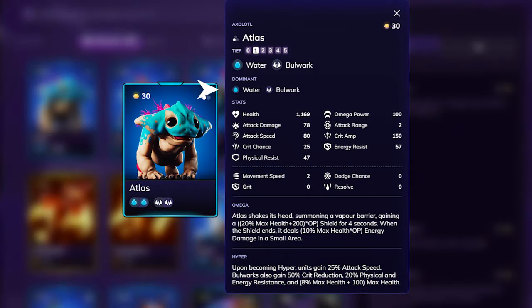For example, take Atlas, an alluvial with a primary affinity of water. Its dominant affinity can only be water because that's the only element that makes up its composition.